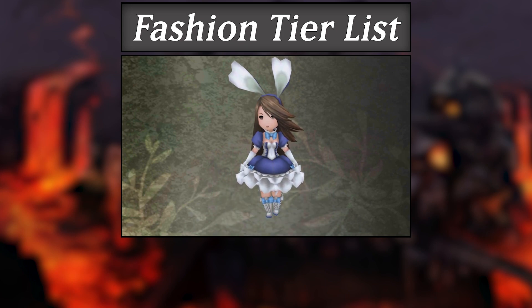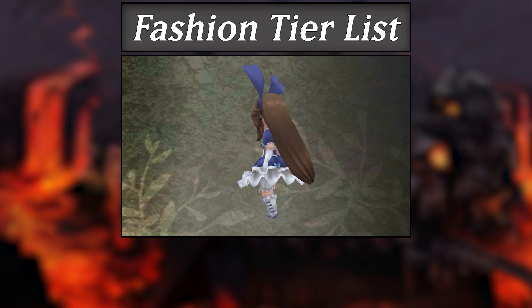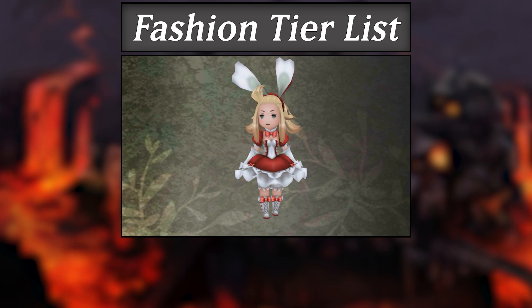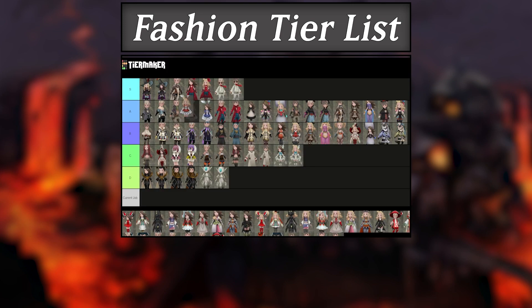The ladies are no slouches either, sporting a very in-your-face outfit with big bunny ears and a bright dress. Usually I'm against showy outfits like this, but the girls really rock this look. I do prefer Edea's design over Agnès's, mostly due to red and white being a more interesting color combo, but Agnès's blue isn't bad by any means. They truly look like they could sing and dance their hearts out with this design. I will dock points for not having the sunglasses, however, landing the girls in a solid A-tier spot.